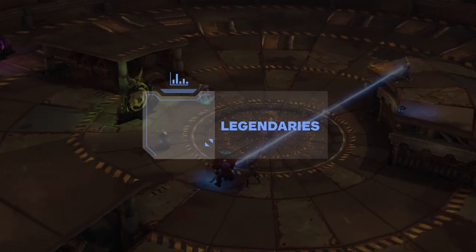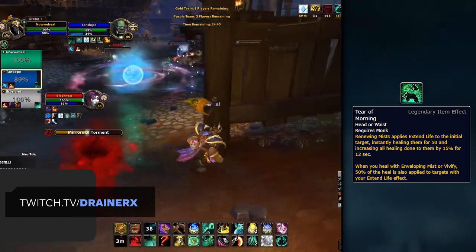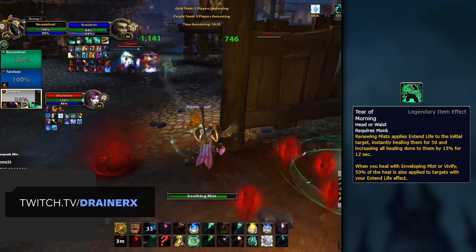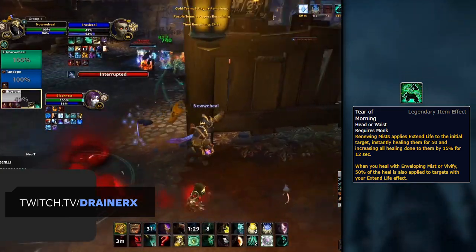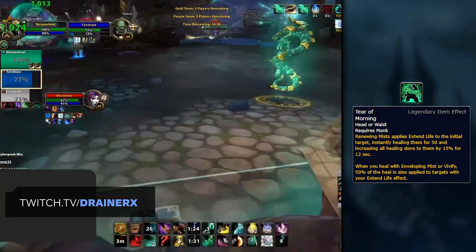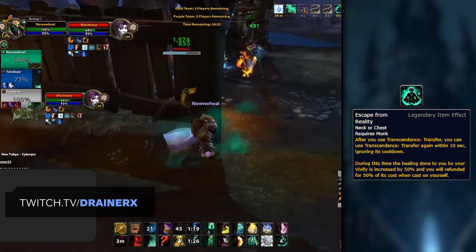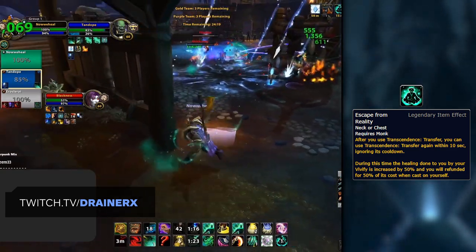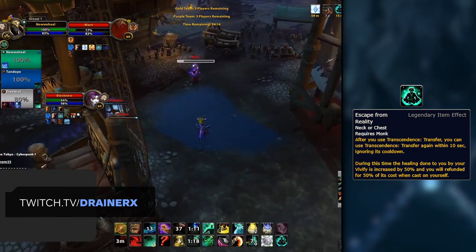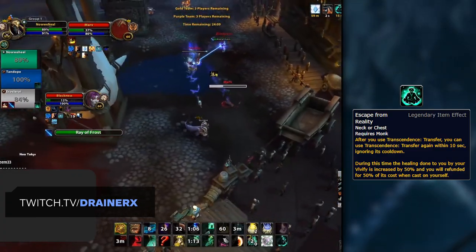The final step is to pick up your best Legendary. We are currently recommending Tier of Mourning as your best option. Given that Mistweavers don't rely on cooldown rotations to output a ton of healing and instead just rely on strong healing spells, Tier of Mourning complements their playstyle really well by providing a massive bonus to Vivify and Enveloping Mist healing. The only other Legendary you might want to consider is Escape from Reality in those tricky matchups where you're having to deal with being trained by two melees. Pairing this Legendary with Swift Transference and the PvP talent Eminence gives you a crazy amount of mobility and will make it really hard for melee to stick to you.